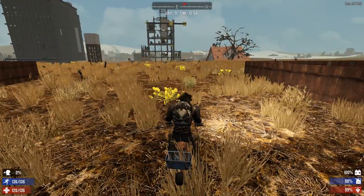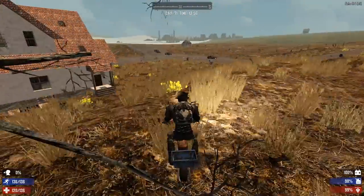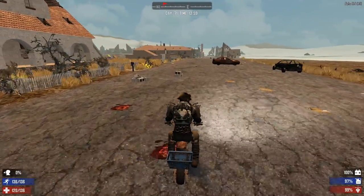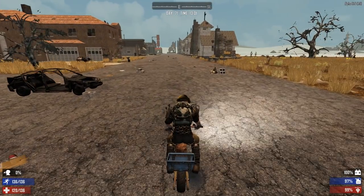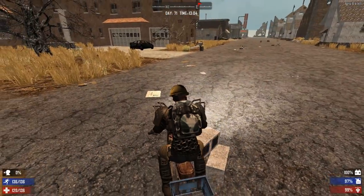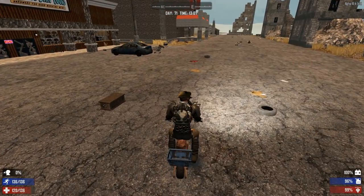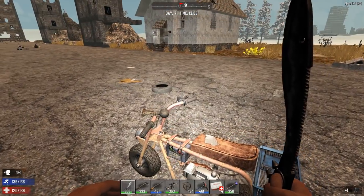Maybe we'll dig underneath our base at night and find some lead nodes there — no reason we can't do that. Let's see if we can find these drop chests quickly. I'm not going to take too much time looking for them. There it is — yep, there's a drop chest here. I think there's even another one in this area. Apparently I emptied it already, so I'm not going to mark it.